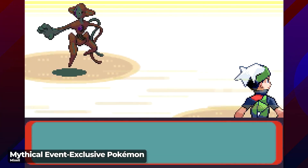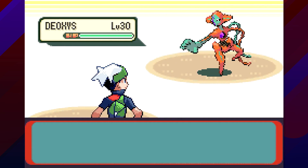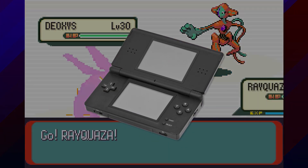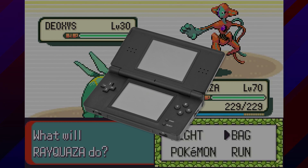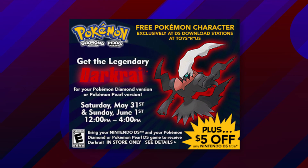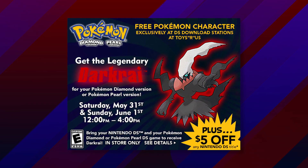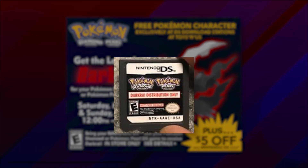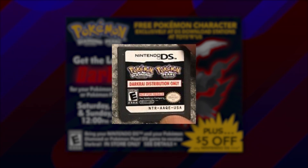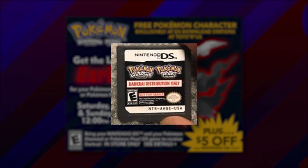Following the success of Legendary and Mythical Pokemon distribution events in Generation 3, the series moved to the Nintendo DS and doubled down on special events, once again taking full advantage of new features introduced in the upgraded hardware — most notably the local and online wireless communication functions for the DS. For local wireless events, key items and Pokemon were sent to players using special distribution cartridges built to wirelessly transfer event downloads to a game cartridge within range of the distribution unit.